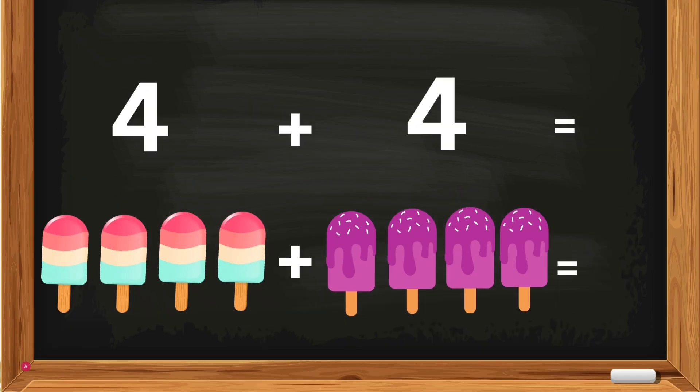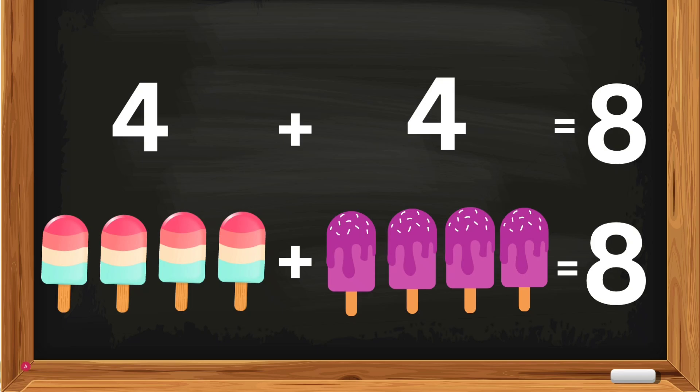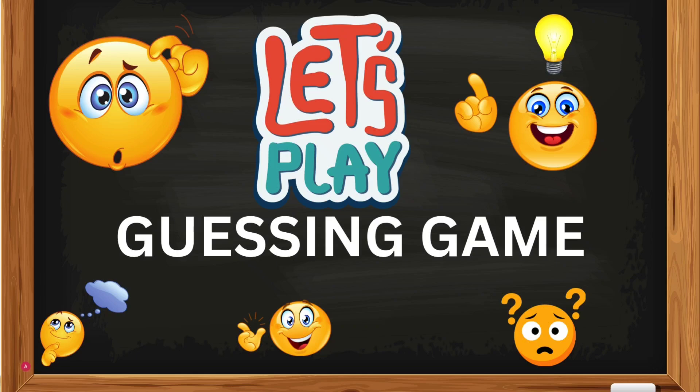4 plus 4. 4 popsicles plus 4 popsicles — how many popsicles, Kates? 4 popsicles plus 4 popsicles equals 8. Good job, Kates! 4 plus 4 equals 8. Let's play a guessing game!